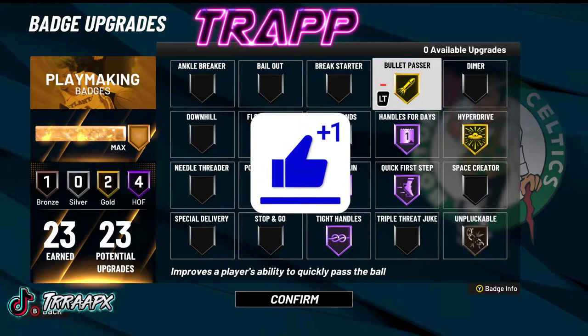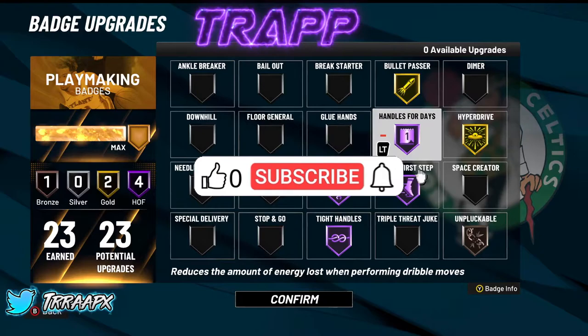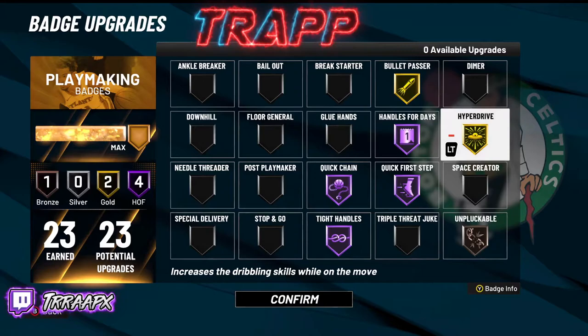For the playmaking badges — Bullet Passer on gold. I could put it on Hall of Fame but I don't need it there. I'm a guard so my passes are gonna be quick regardless, so I put it a tier down to gold. I had to make sure I got all my dribbling badges on Hall of Fame for sure. Handles for Days on Hall of Fame — one of the best playmaking badges, helps with stamina so you don't get tired as quick. Hyperdrive on gold, helping you with dribble skills while on the move.